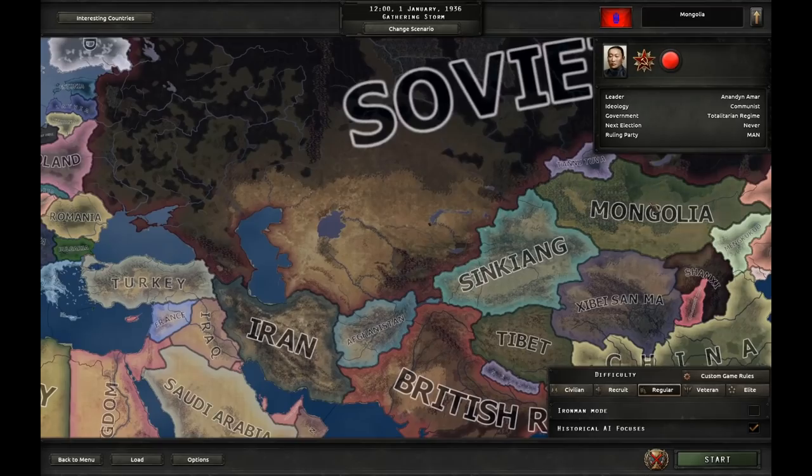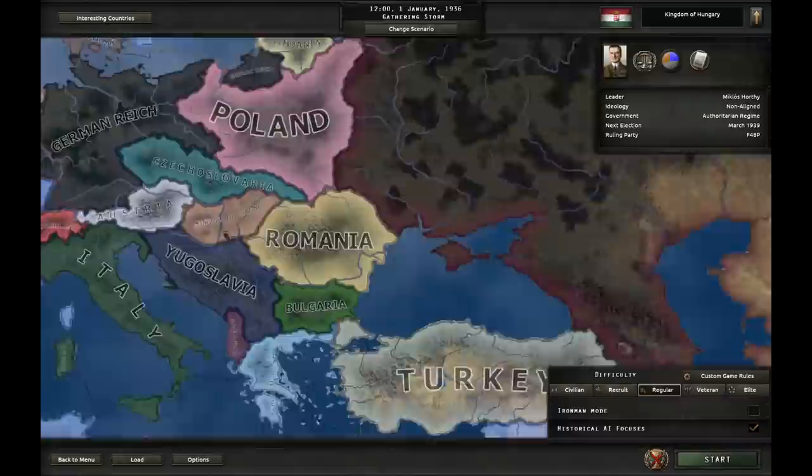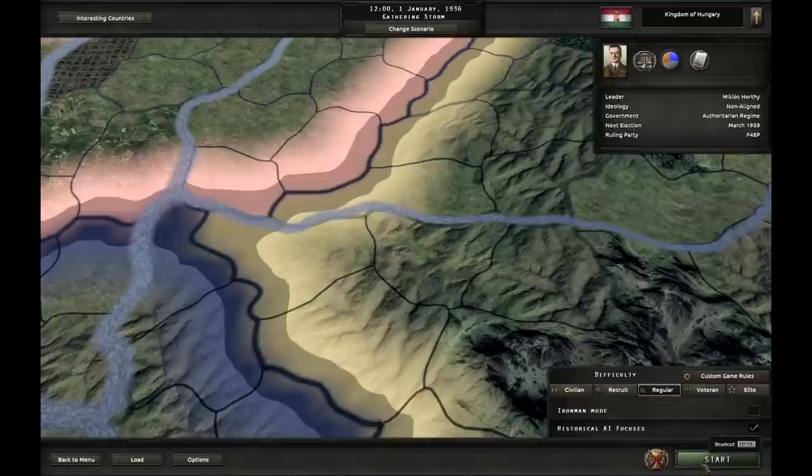Hi guys, welcome to another HOI4 video. In today's video we're gonna play Hungary - Kingdom of Hungary, which doesn't have a king. Regular difficulty, historical focus is on, and Ironman mode off. Let's start.